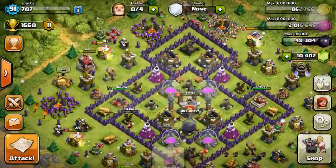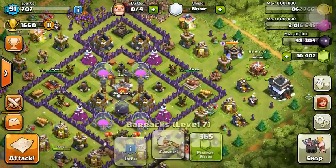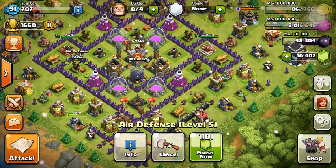Also we started Dark Barracks to level 5 to get Witch, Barracks to level 8, Goldmine to level 12 here, and our first Air Defense to level 6.